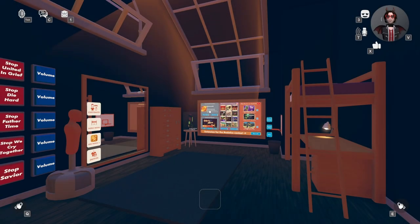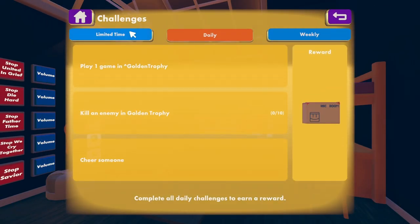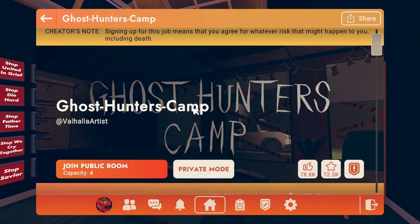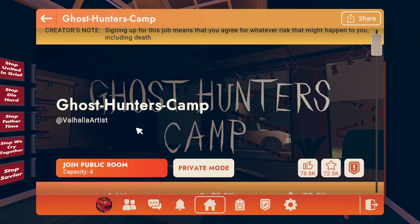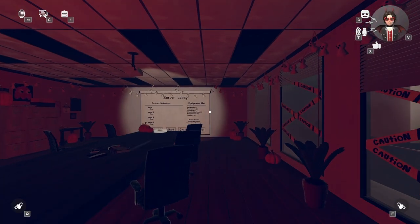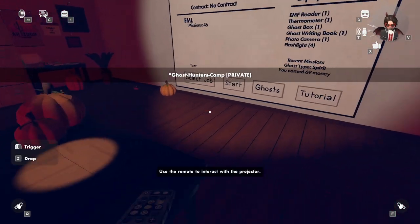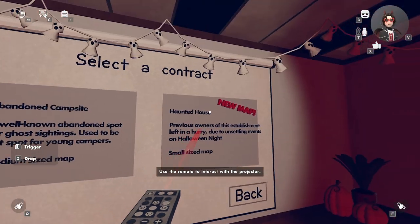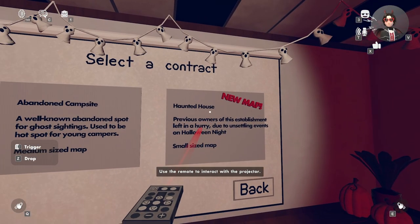There is a new core for the invention event. It is in Ghost Hunters Camp. I recommend going into private because you need to join a specific map, but you can join a public room and tell them which map to join. There's only one of these remotes and you have to pick this map right here.